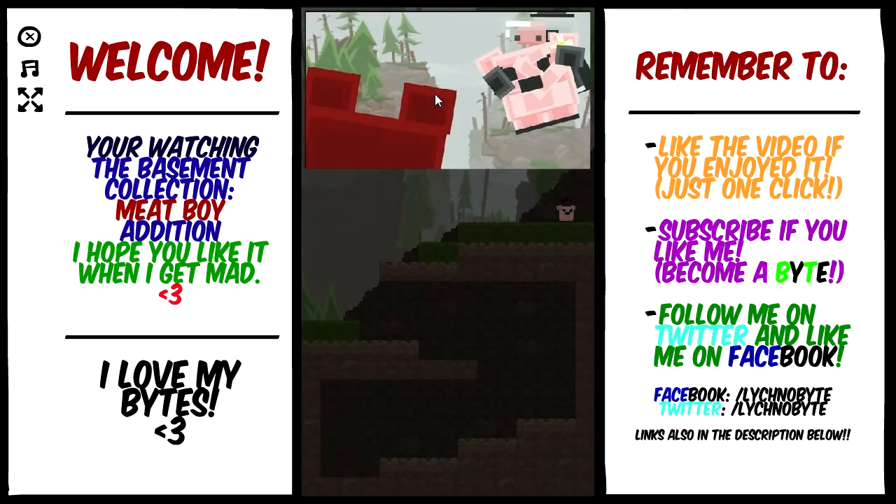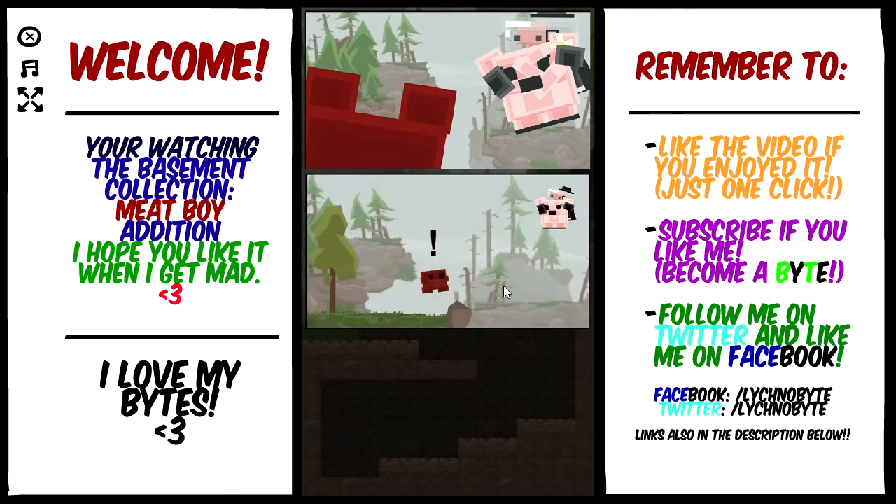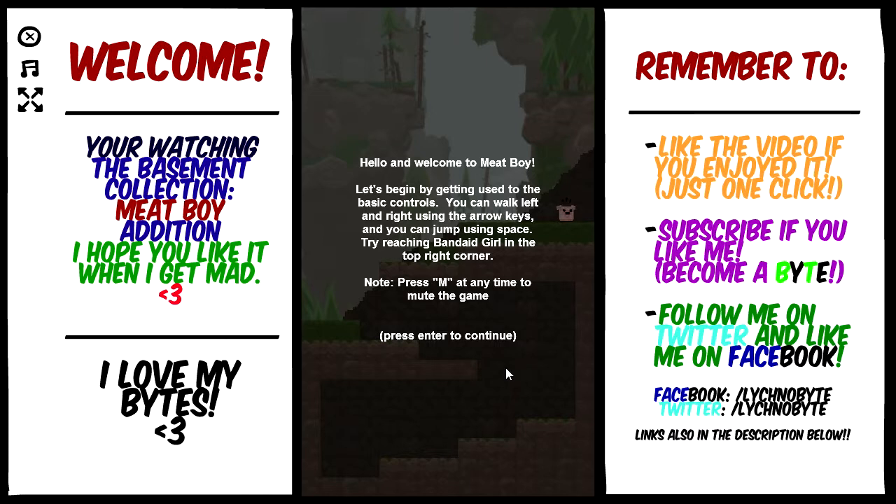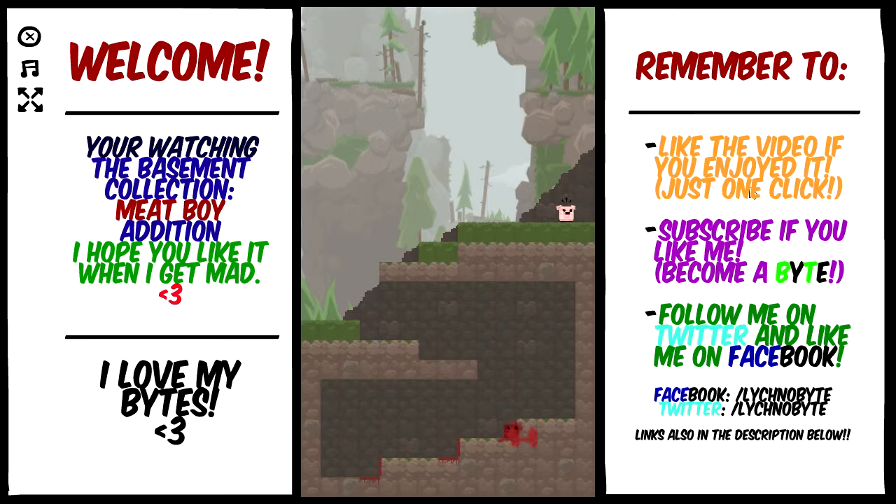Hello world! Hello and welcome to Meat Boy! Let's begin by getting used to the basic controls. You can walk left and right using the arrow keys and you can jump using space. Try reaching Band-Aid Girl in the top right corner. Press M anytime to mute the game. Oh man, I love this! My space bar is a little wonky though.